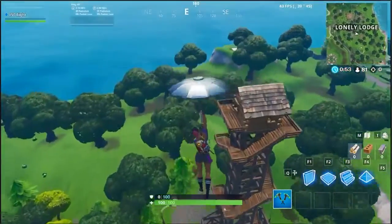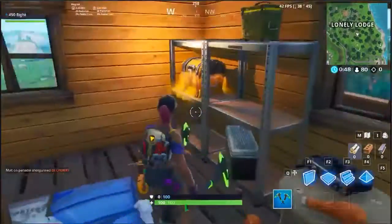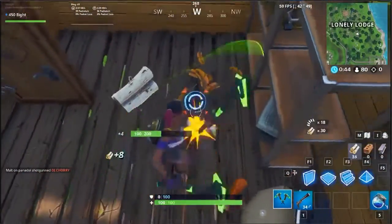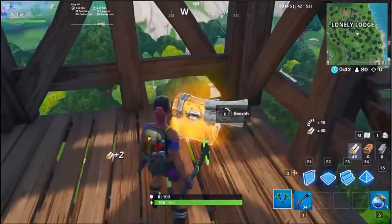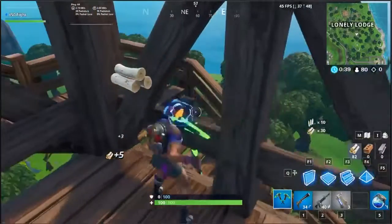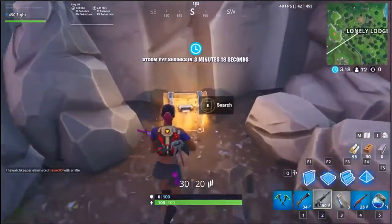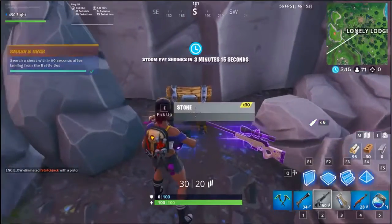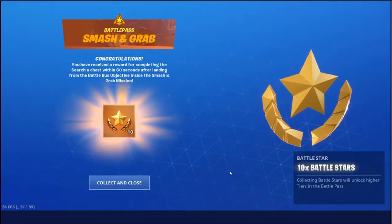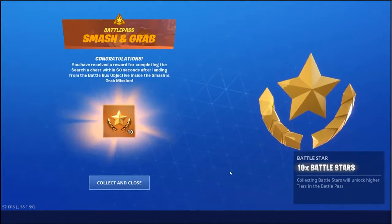So this time I'm going to Lone Lodge. This Ranger Tower has like a possible fruit chest. There's one, there's one, here's the second. See if I can find another — and there we go. Hopefully I got it in time. Yeah, I did. Nice. So there we go — 10 Battle Stars for 3 chests within 60 seconds after landing from the Battle Bus.